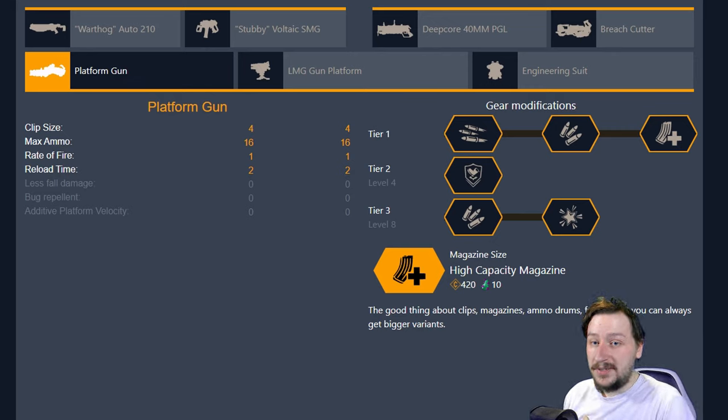Hello everybody, welcome back to the channel. My name is Reeve Euron and today we're going to be going over some more builds in Deep Rock Galactic. This is taking a look at the engineer's equipment this time, talking about the platform gun and the sentry turret. I'm going to be going over what I usually run with them, and I usually run at least two different builds depending on what I want with each of these.